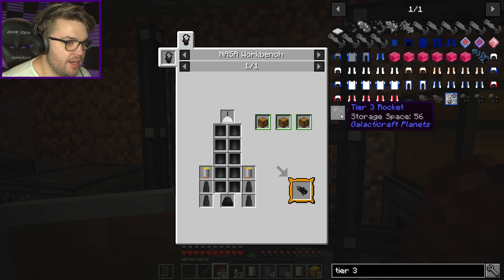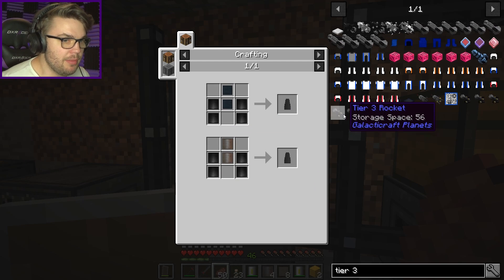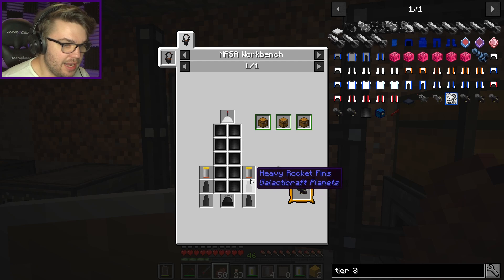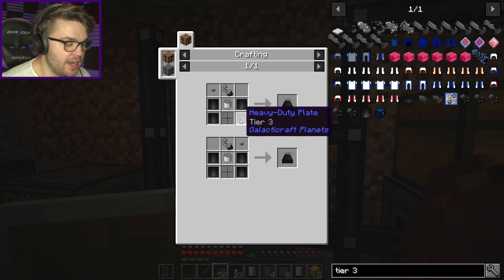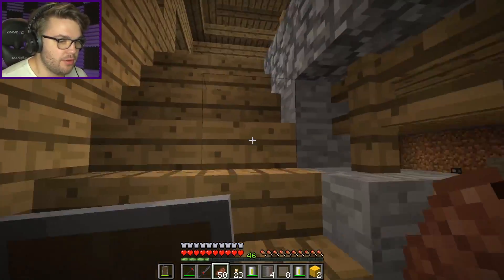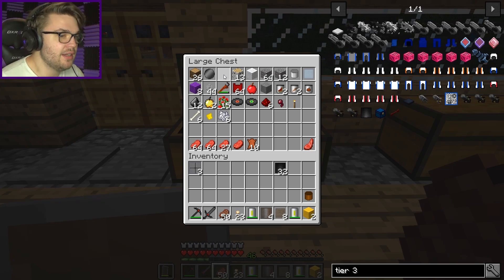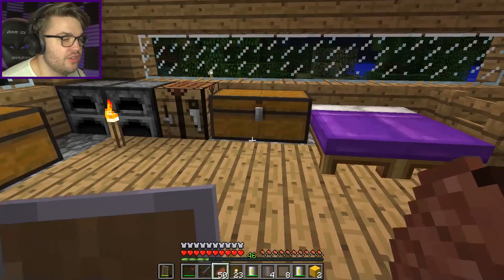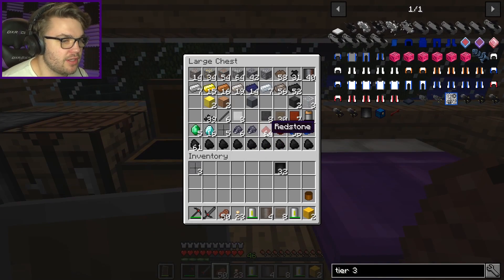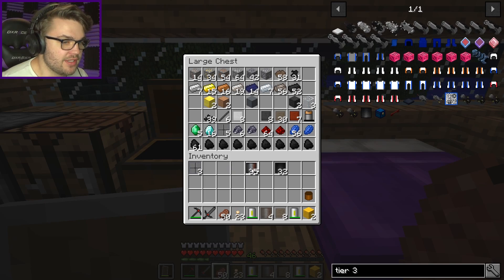I need another eight heavy duty plates, and a flip and steel button and a tin canister. I've got the tin canister upstairs already. This is just gonna take forever — this is the worst part of making rockets, just finding the stuff that you need. So I need one, two, three... eight. Compress some more of that and then we can make it — it's all back and forth all the time.